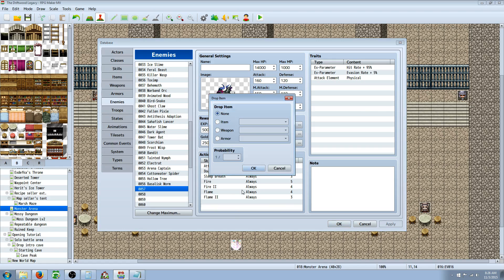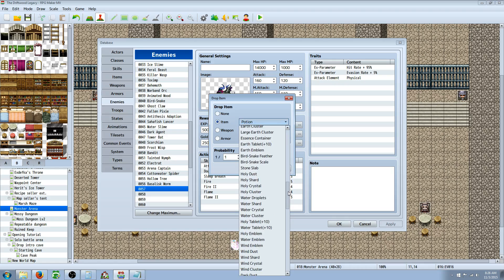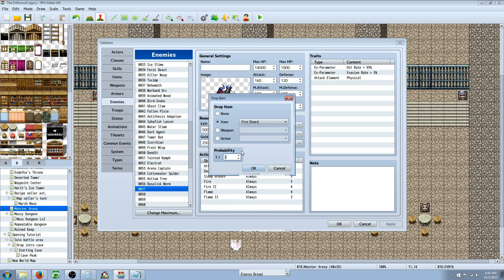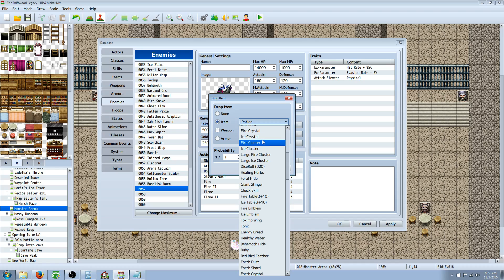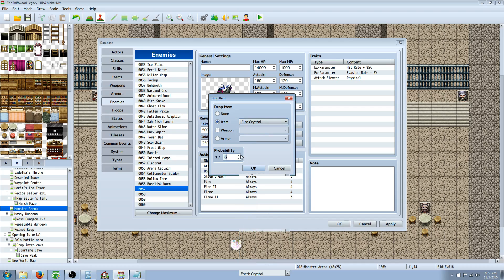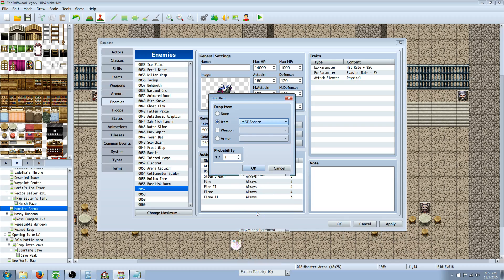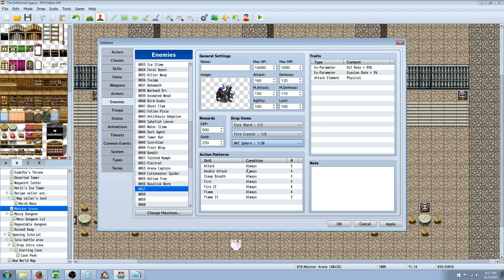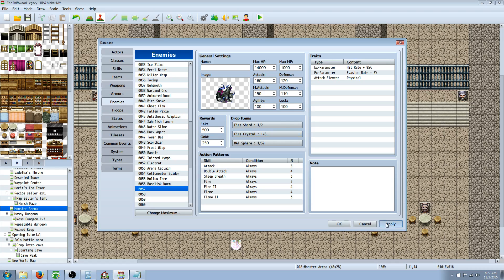Since he has mostly fire spells, he's going to have fire drops. I'm going to give him fire-related items: 1 out of 4 chance for a fire shard, 1 out of 8 for a fire crystal, and an enhancement item — a magic attack sphere — at 1 out of 30. So he's got a common drop, an uncommon drop, and a rare drop.